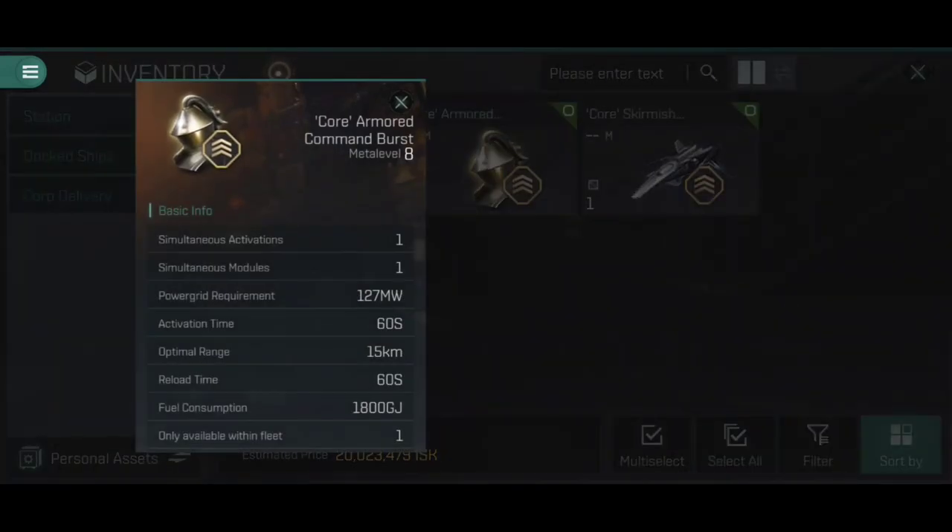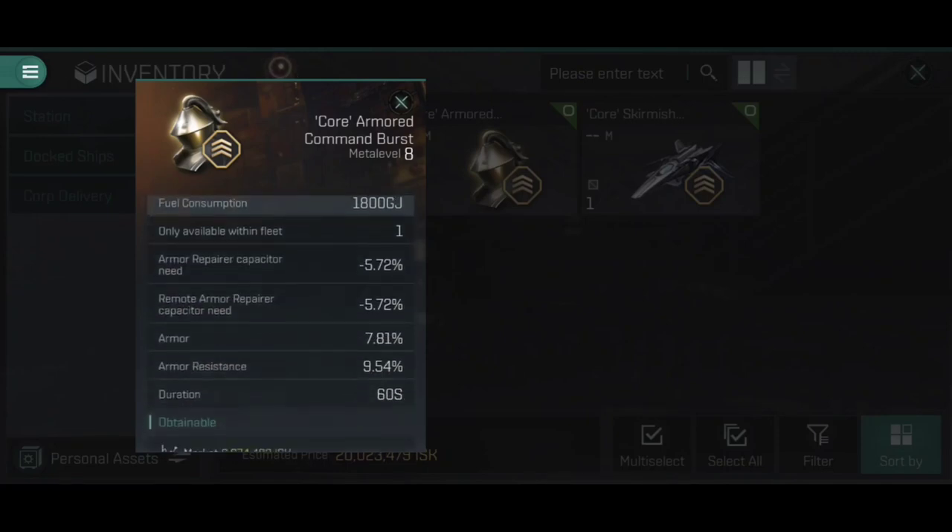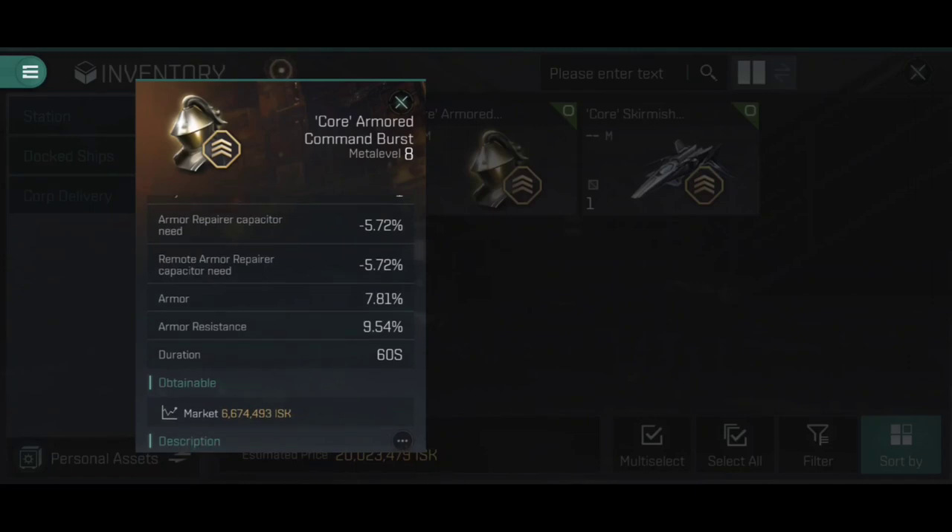Now, if those percentages seem a little small, don't stress — there are some skills that are going to increase these later. Remember, that is all 10 of you in the squadron being affected. What about the Armored Command Burst? Well, it's pretty much the same for the most part — the starting stats are literally identical in terms of power grid, fuel consumption, and so on. Armor repairers and remote armor repairers require less capacitor per activation. They increase your armor by 7.81%, and notably the armor resistances are increased by 9.54%. The Armored Command Burst currently applies more armor resistance than the shield one does, which in my opinion is exactly how it should be.